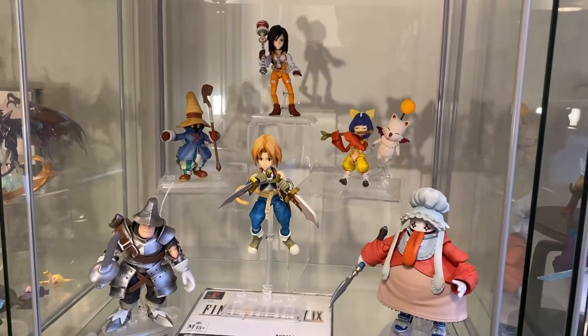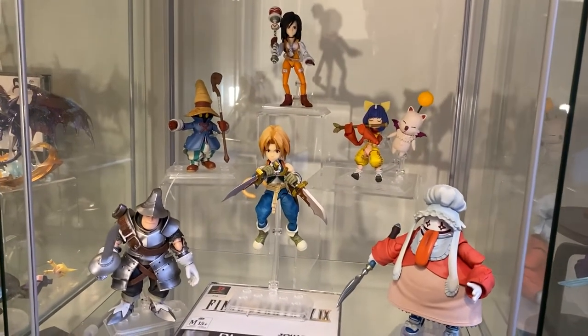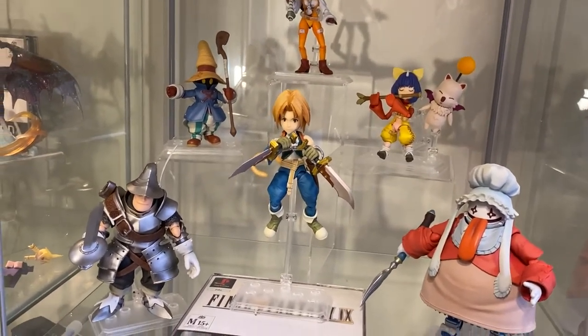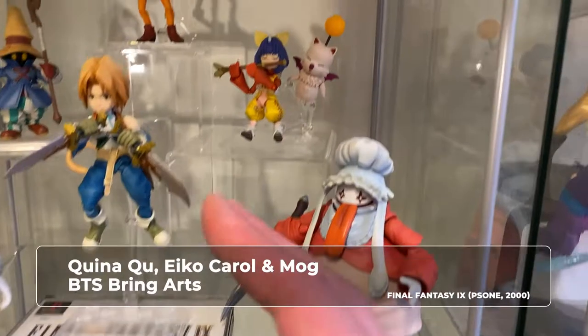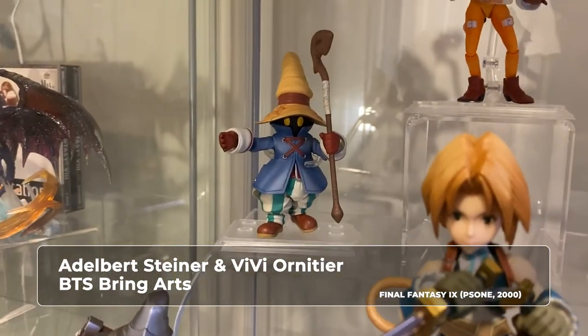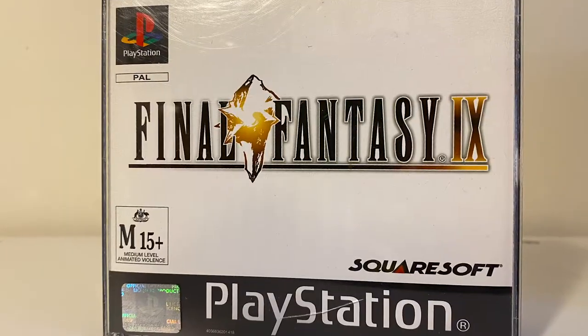The next two cabinets are a collection that's very close to my heart — these are the Final Fantasy collection. You may have noticed something different about these cabinets. So I have here my Final Fantasy IX Play Arts. These were some of the very first unboxing videos I made for this channel. Karna and Eiko are the newest additions, whereas Steiner and Vivi were my first unboxing. And then you have the game below.